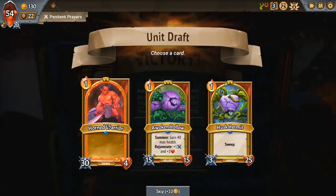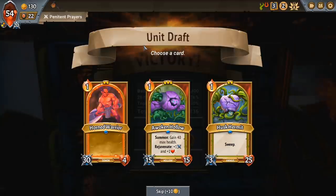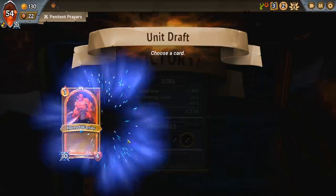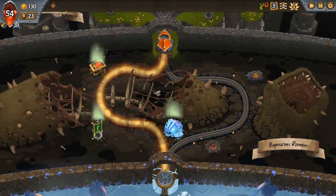We did get a high DPS character here: a 30-attack Horned Warrior to stick behind our champion is really good. However the Husk Hermit is also really good too — Sweep as we just saw in that last battle hits everyone AoE. If you upgrade this guy with some extra damage it can do excellent thinning out of smaller creatures on the first floor. However I think I need the big damage, so I'm gonna grab a Horned Warrior. Sweep is really good but we have three imps that deal AoE damage, a Glimmer and some fireballs, so we're pretty good on AoE damage at the moment.